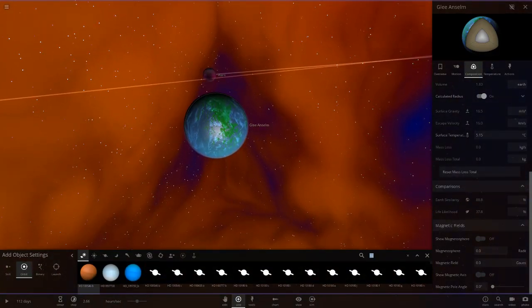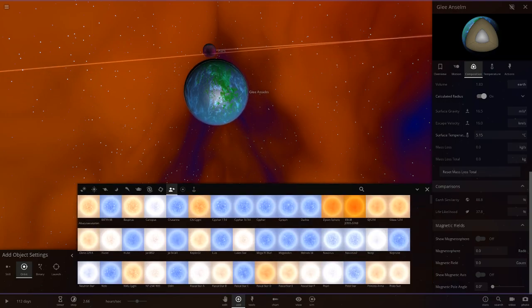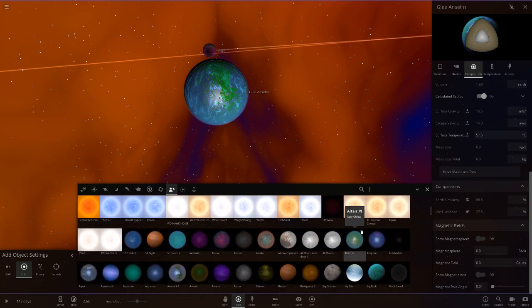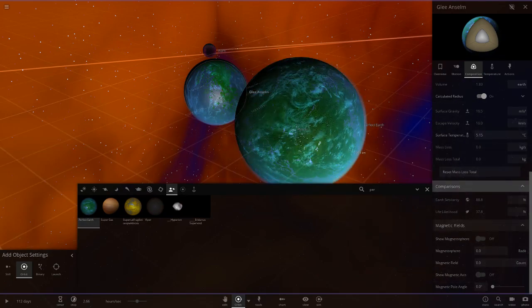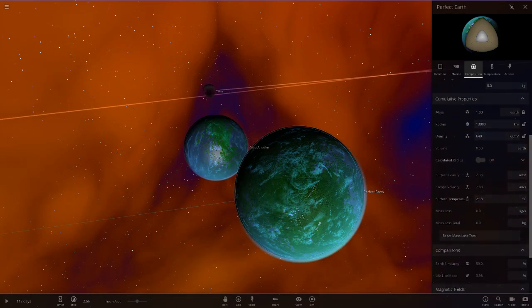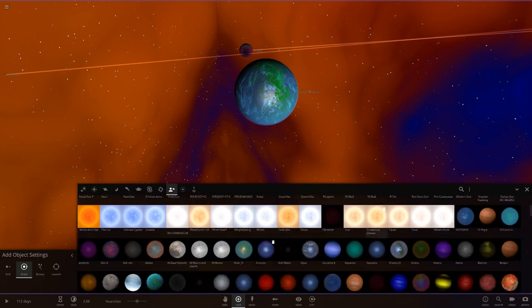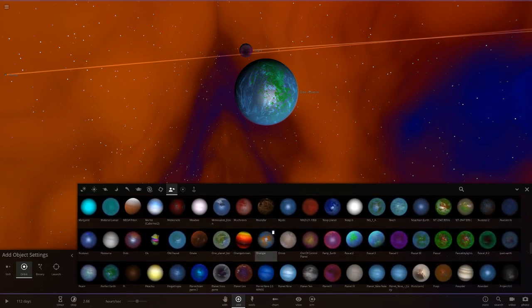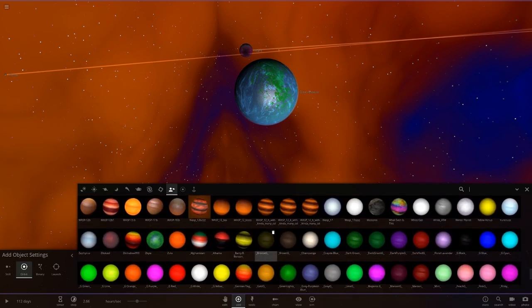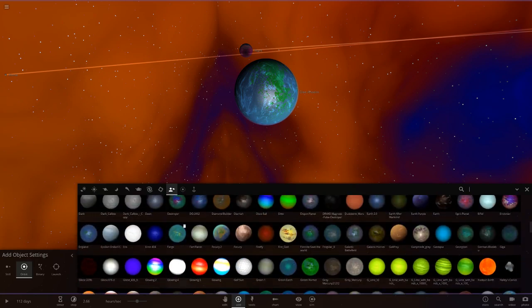Actually, I was sent an object the other day by Anonymous that has 100 percent on both composition stats — I'm going to try to show that off. I can't remember the name of it — I think it was 'Perfect Earth' or something. Anyway, those stats are really hard to make, so it's definitely a very big success to make something like that. I'll have to show it off in another episode.